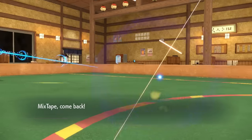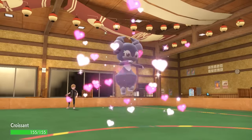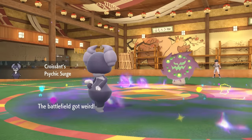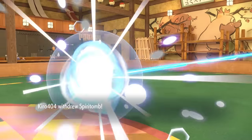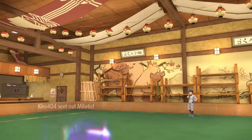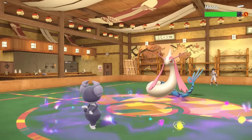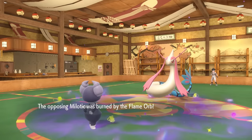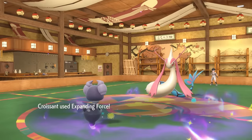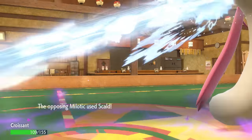With that knowledge, I can freely switch into the Indeedee. I'm rocking Indeedee-Male on this team for a little bit of extra support with Psychic Surge. I'm able to set up the Psychic Terrain, which is going to block priority — even if this thing wanted to Shadow Sneak my Normal-type, they couldn't. They end up switching out and bringing in the Milotic. This Indeedee's role is to help power up the potential for Stored Power on Vaporeon, block priority moves once Vaporeon is moving fast, and do some pretty good damage. Expanding Force on that Psychic Terrain hits extremely hard and does over half to the Milotic.